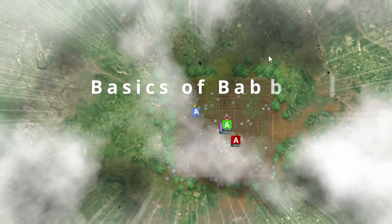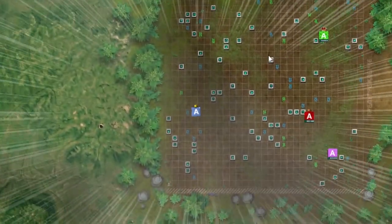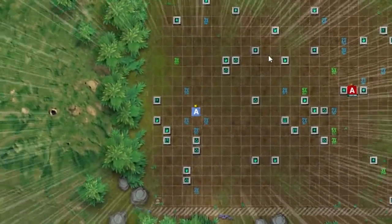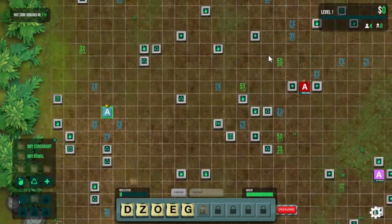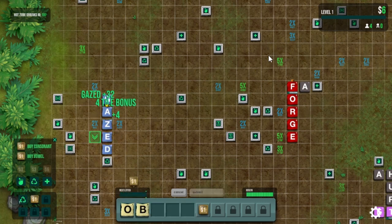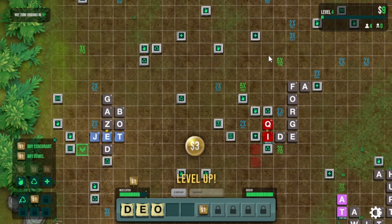In Babbel Royale, up to 16 players drop onto a map from above, just like in other Royale games. What you'll notice is that each player is a different color. Your position on the board is shown as the blue letters — you are always the blue color. Your active word is what word is shown by the blue letters. Whenever you play a new word, your old word letters become gray, still usable on the board, but not part of your active word.